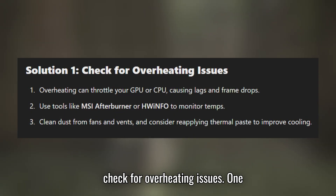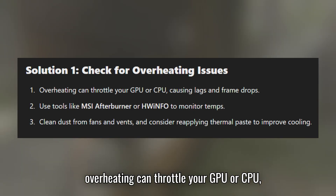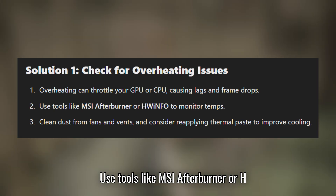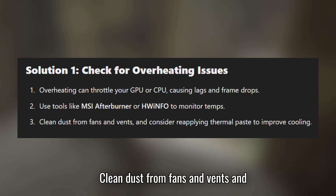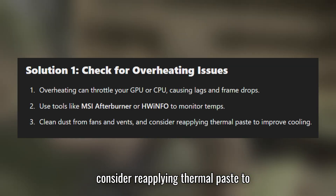Solution 1: Check for overheating issues. Overheating can throttle your GPU or CPU, causing lags and frame drops. Use tools like MSI Afterburner or HWiNFO to monitor temps. Clean dust from fans and vents and consider reapplying thermal paste to improve cooling.